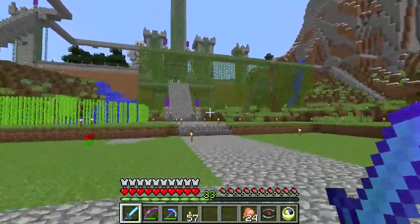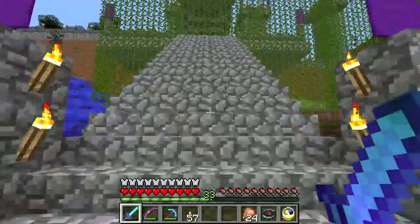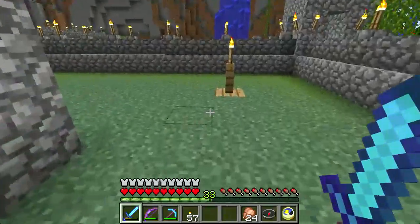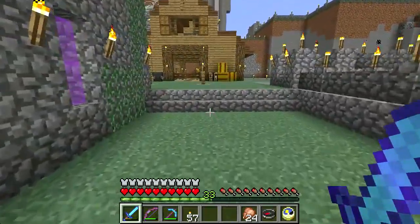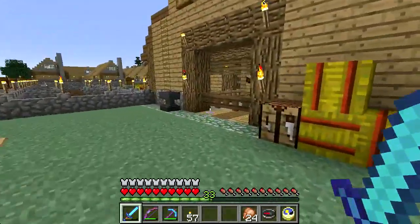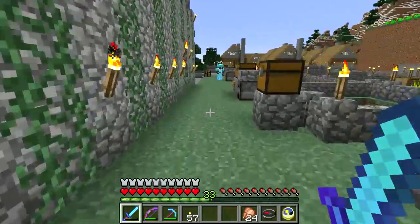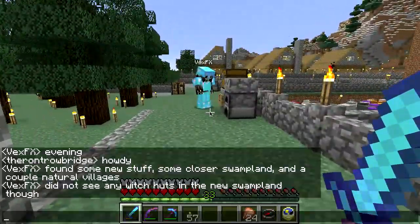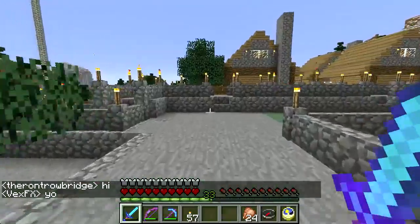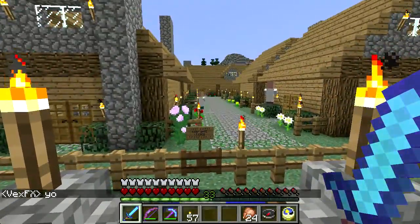So where I'm going to go today is behind his castle here. He's expanded in the rear, which is interesting — trying to provide some light. He's been at work. He's got a little stables, he's got some horses. I don't have a horse yet. Farm's doing good back here, and he built himself a village over here.